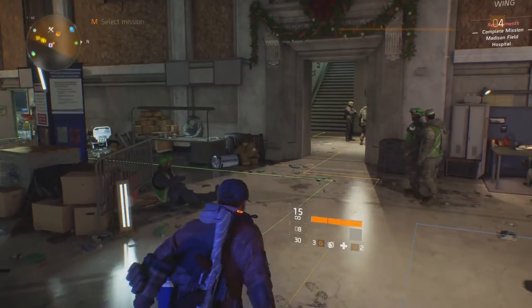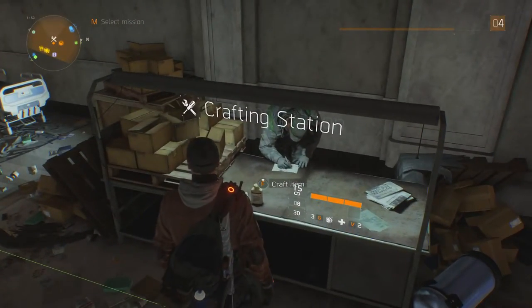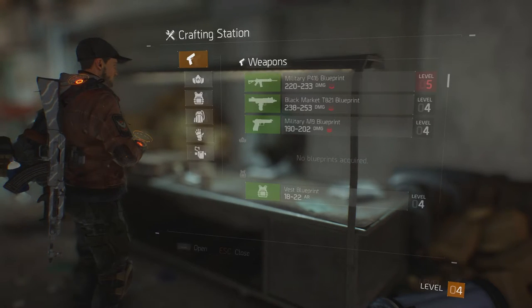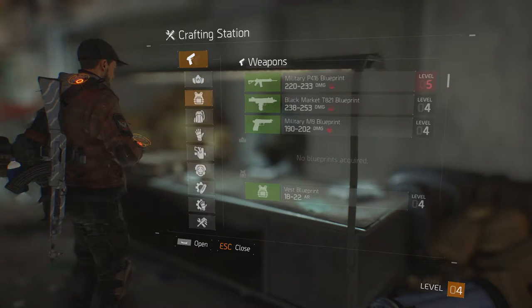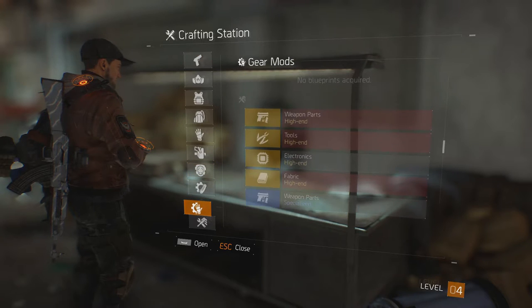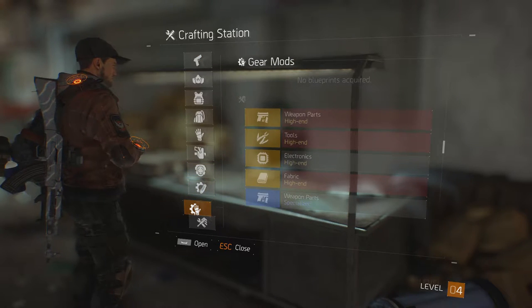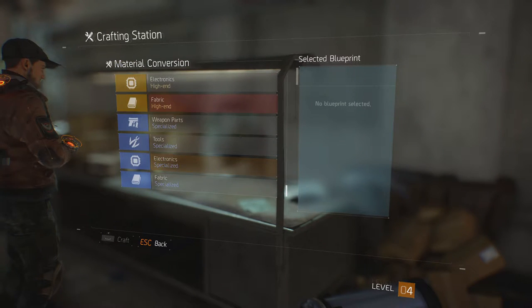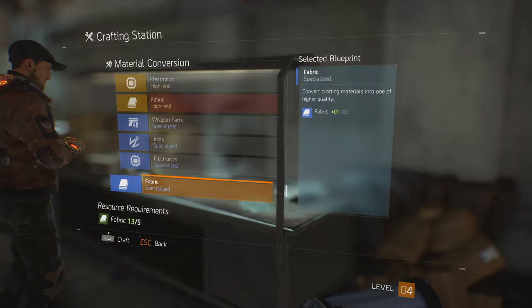First things first, let's head over to crafting so you guys can see what it's like. In the betas, open and closed, the crafting system wasn't there but here it is. There are categories here for weapons and different outfit bits. It also seems like you can craft craftable items — so if I've got white and green crafting parts, I could turn them into more rare crafting parts to make rarer weapons and armour.